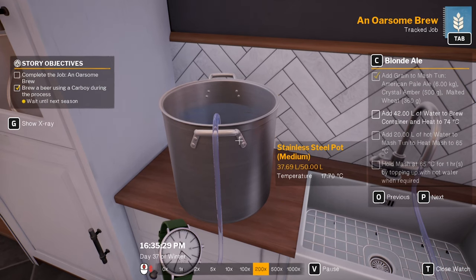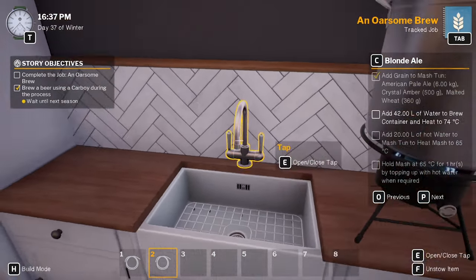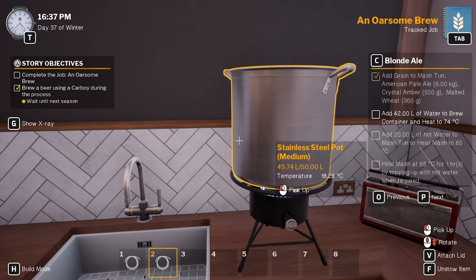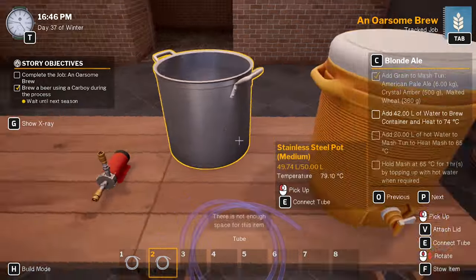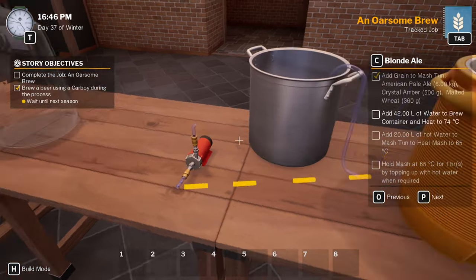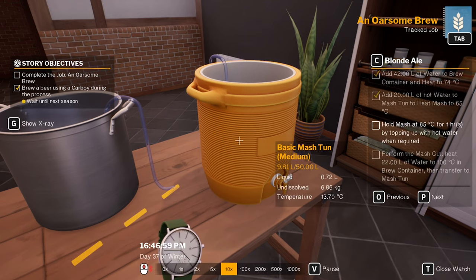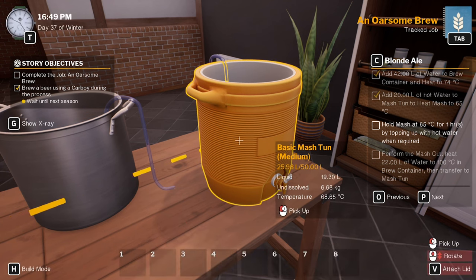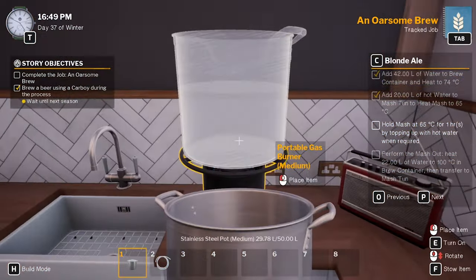42 liters so just fill the whole thing up, doesn't matter. Put it on there. I'm going to heat it to 80 degrees this time. Take outtake outtake - then we're going to put 20 liters in. We put 42 in then 20 liters - it's a bit hot but I'm going to put it on there.